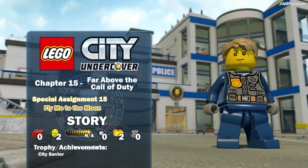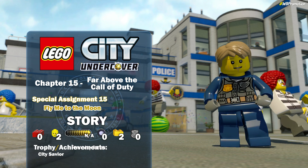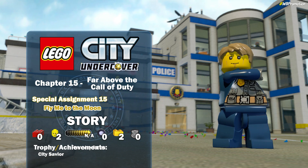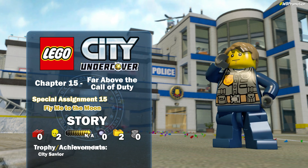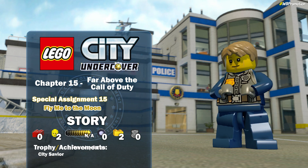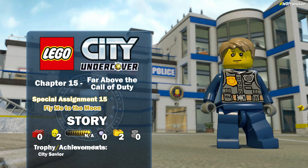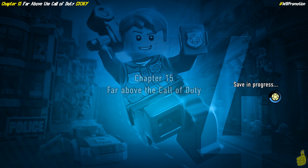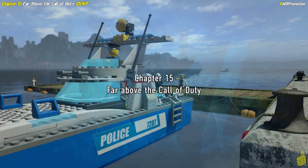Hey everybody, it's Brian with Happy Thumbs Gaming, and we're back with Chapter 15: Far Above the Call of Duty for LEGO City Undercover. We've got the final chapter and the final special assignment, called Fly Me to the Moon. This is the story version, and we pick up a couple of character tokens, gold bricks, and the trophy for completing the chapter. Shoutout to Warner Brothers for hooking us up with this copy. Let's load up Chapter 15.